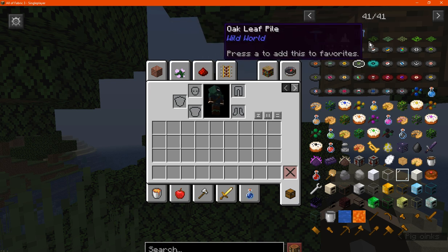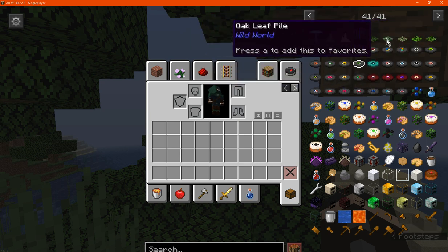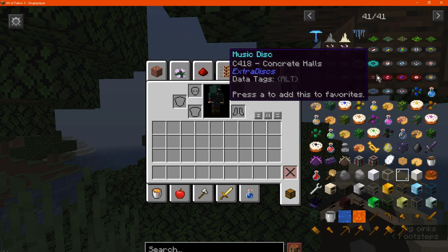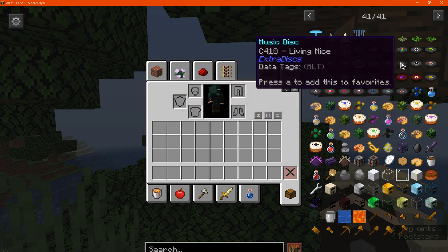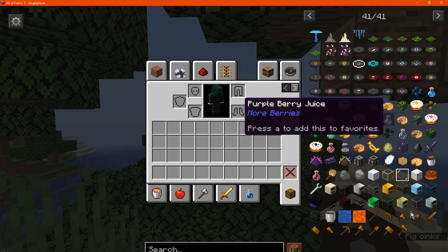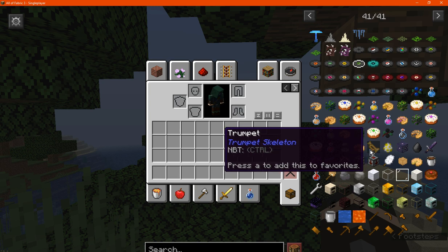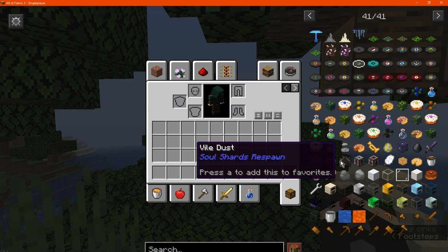Woods and saplings and such. Wild World for its addition to cave systems with leaf piles out in the world, stalactites, sporeletheum or something, and gloosh rooms. Extra discs adding in more music of sorts. More berries adding additional cakes, berries, drinks, and berry bushes. Trumpet Skeleton adding a skeleton that makes noises with a trumpet. Soul Shards obviously using the mob spawner with certain mobs.